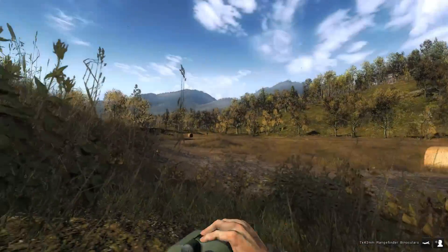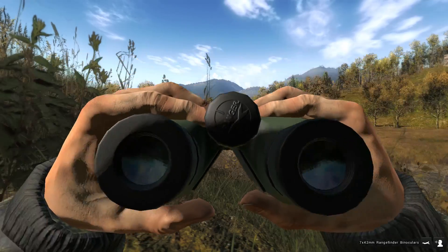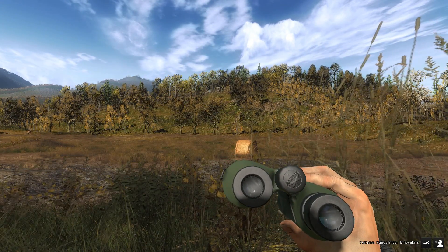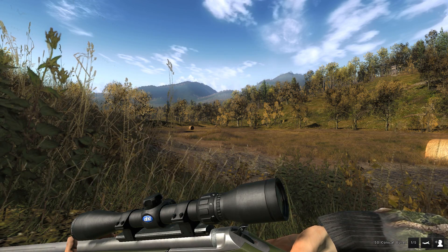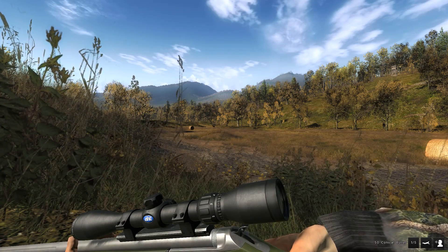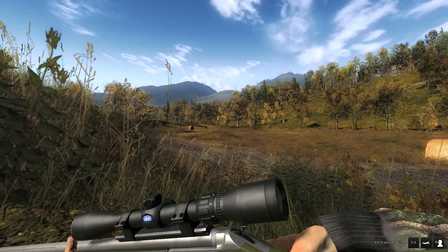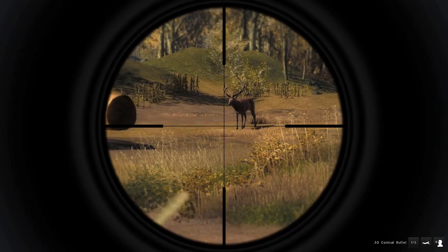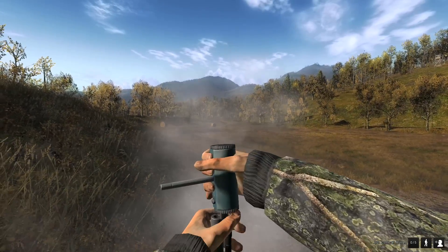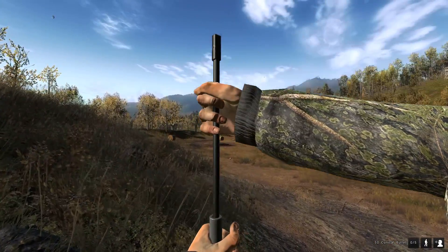We've actually got two stags right now — one over there that looks a little better than our last one, and another smaller one nearby that we're not going to worry about. I'm going to let the bigger one get a little closer since he keeps moving in. We've dropped every single red deer we've shot so far — let's keep that rolling. He stopped at a good angle, and we smoked him as well! I wanted to try for the other one too, but I forgot we have a muzzleloader — takes about 20 minutes to reload this thing, but I love it.